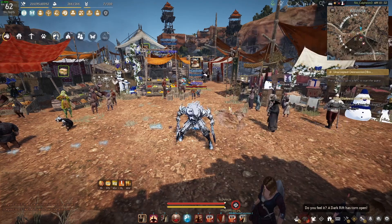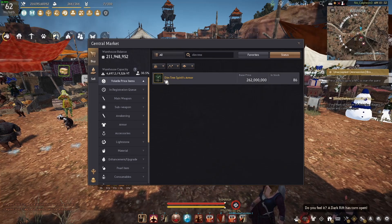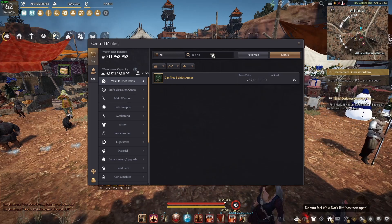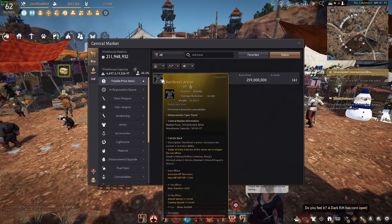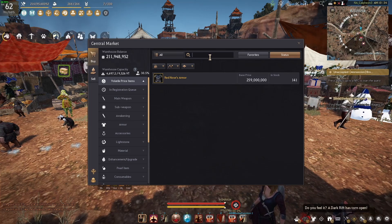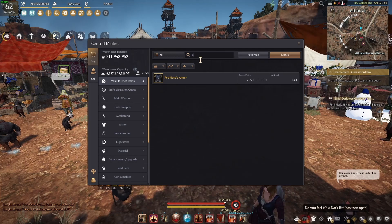First off, what do we need? We need a Red Nose, which is right here, or a Dim Tree armor. You can also use Black Star but I don't know why you would. If you haven't started at all and you're in season gear, make sure you grab the Red Nose — it is an invasion piece instead of a DR piece, but it costs a thousand less caphras, which is like three billion less silver. I don't think the difference between Red Nose and Dim Tree early on is good enough to go with Dim Tree, so just go with Red Nose for the lower cost.